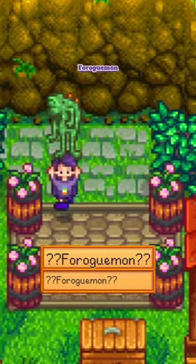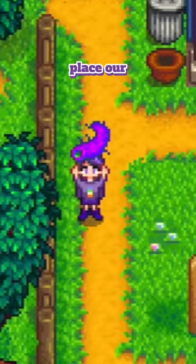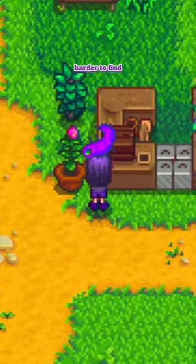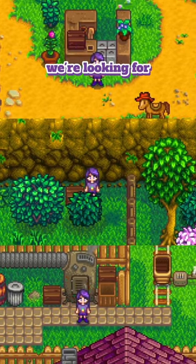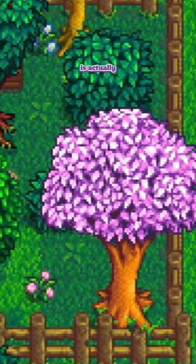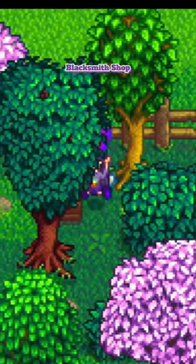We've already found Ferrogman and Pinky Lemon. Now finally there is a box in town where we'll place our super cucumber, but this one's a little harder to find as there are a few different spots that appear to be the box we're looking for, but they're actually nothing. The one we're looking for is actually completely out of sight, hidden in this fenced area behind Clint's blacksmith shop.